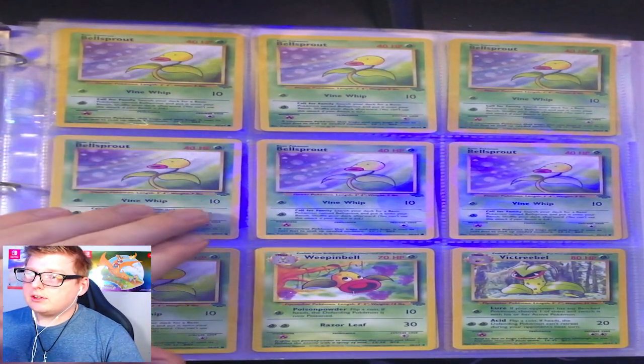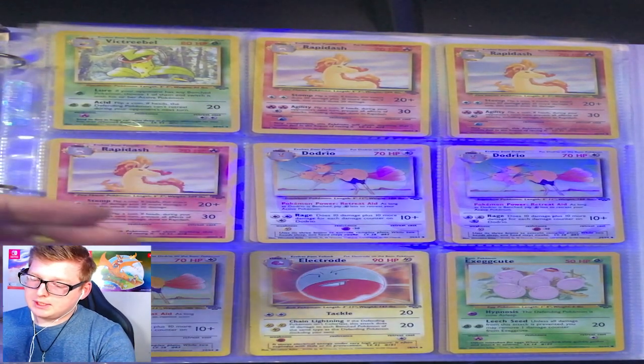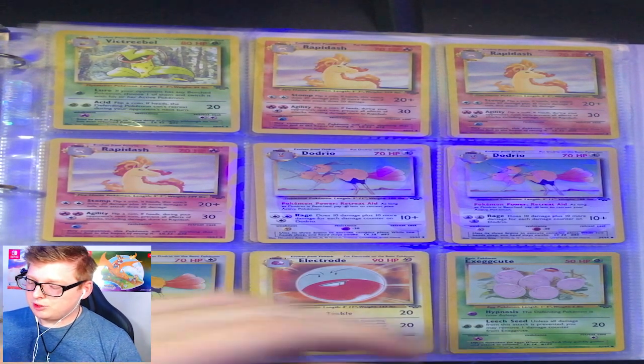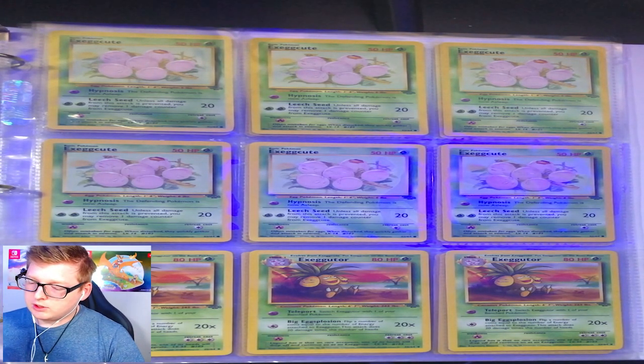Then you got your Bellsprout, Weepinbell, Victreebell. Then you got your Rapidash — apparently no Ponyta. Your Dodrios, your Electrodes. These are like all the ones I was missing in the Base Set video for evolution purposes. Your Exeggcutes — lots of Exeggcutes.